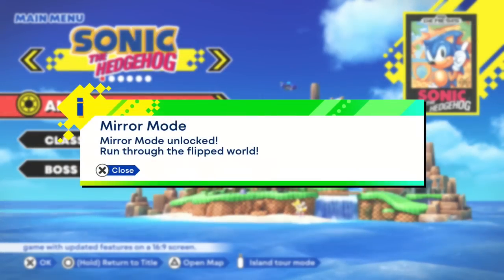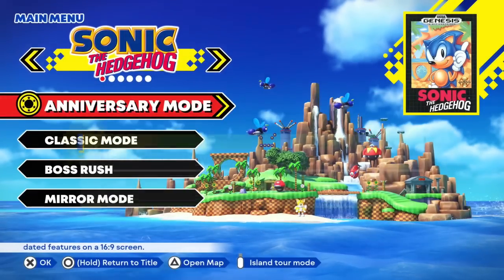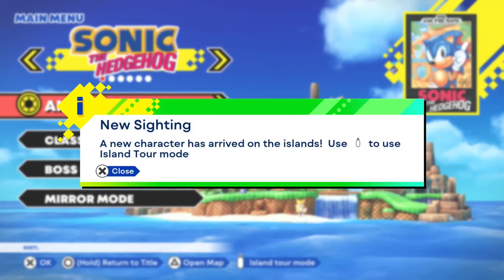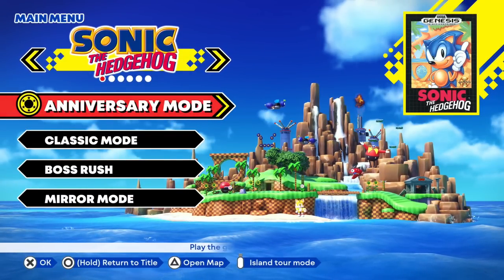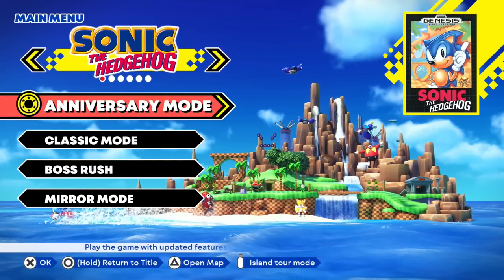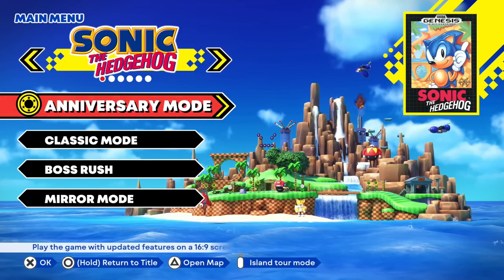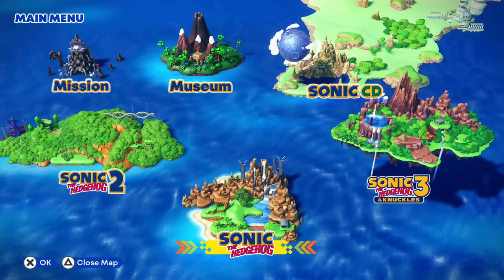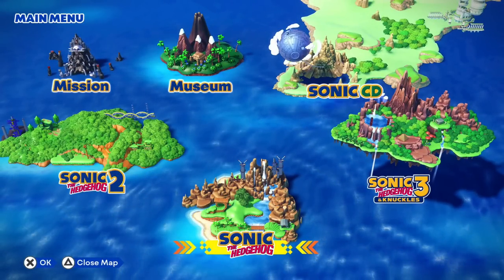Here we are on the main menu screen. We're unlocking a couple of different modes because I pre-ordered the highest tiered edition of this game. So we have things like mirror mode, different characters, and some of the museum mode stuff. We'll be checking all of that out later. There are four different games in this: Sonic the Hedgehog, Sonic 2, Sonic 3, and Sonic CD.